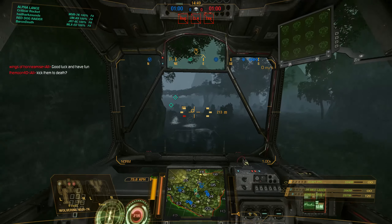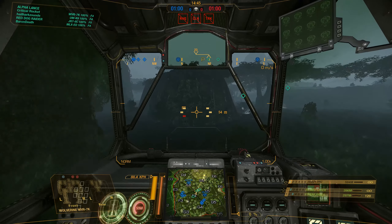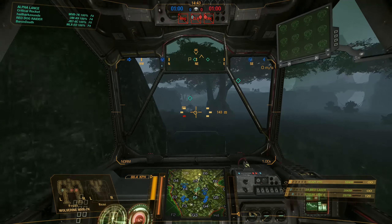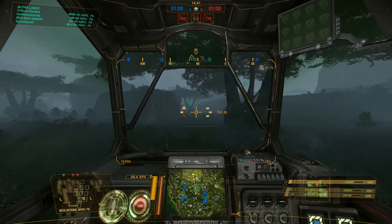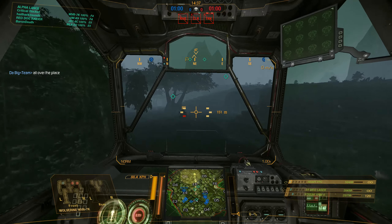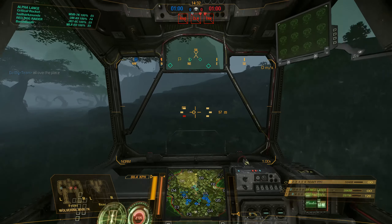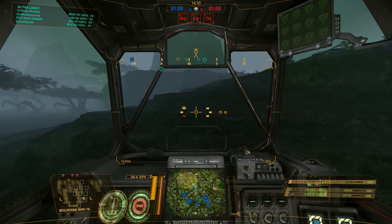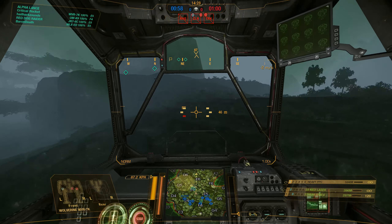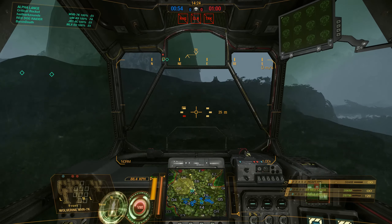This is a Heavy PPC-equipped version of the Wolverine, with a single ER medium in the head and a Streak 6. This Heavy PPC does about 15 damage, which is the same as a Clan ER model. Of course, in MechWarrior Online the damage spreads from the Clan ERs ever so slightly — it does have a splash effect, so it does 10 and then 2.5 either side.